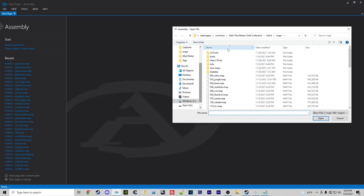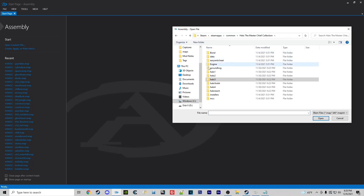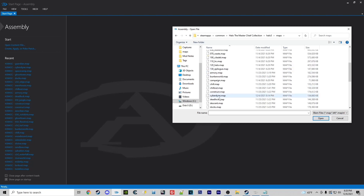So we're going to open up Guardian via Assembly. You're going to click on your Halo 3 folder, hit Maps, and go down to Guardian.